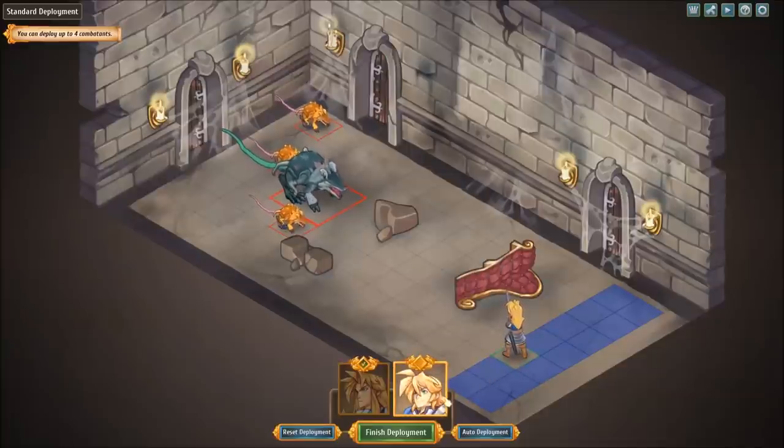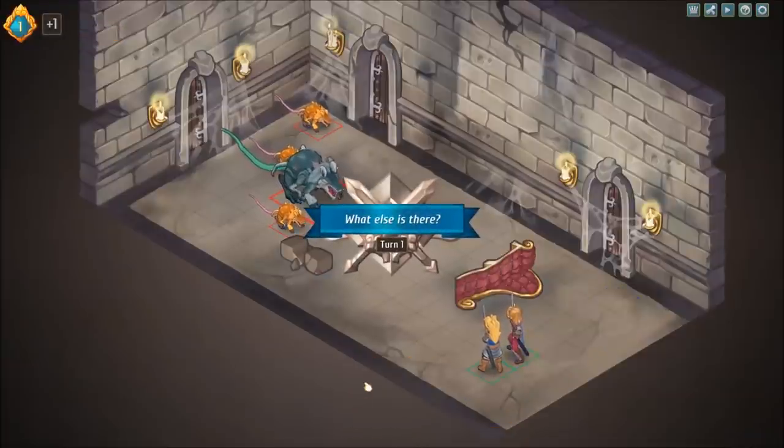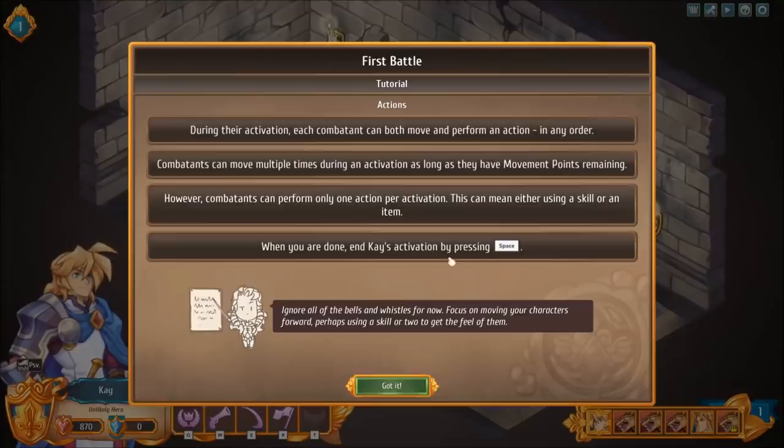Alright, I think we're going to put you here. No, we're not — I lied. I'm going to put you here, put you there, and we're going to finish our deployment. Here we go. First battle tutorial actions.